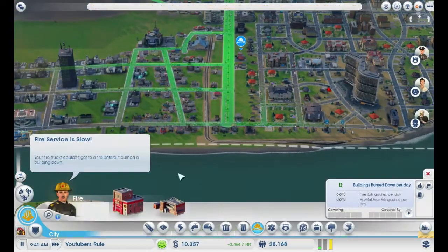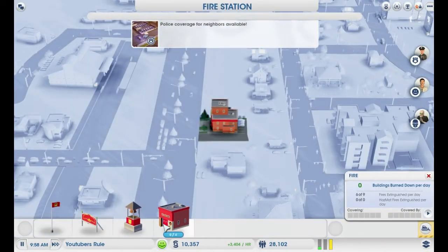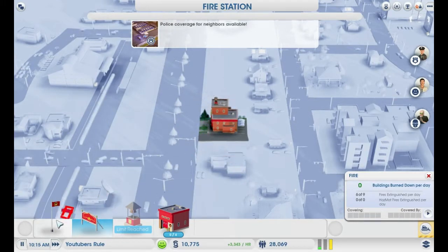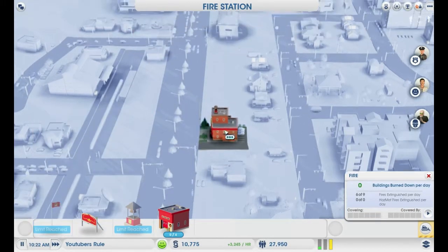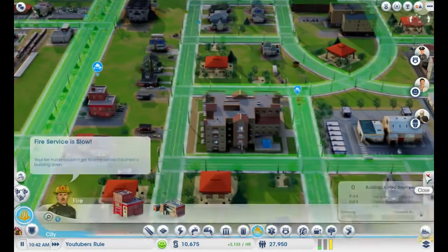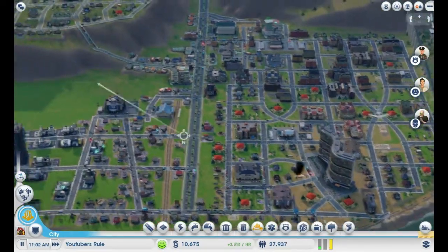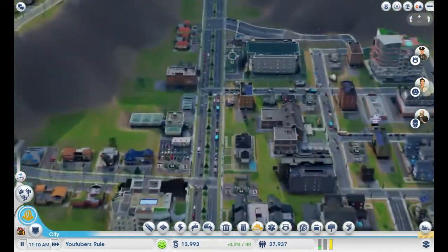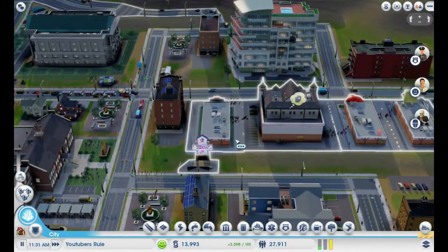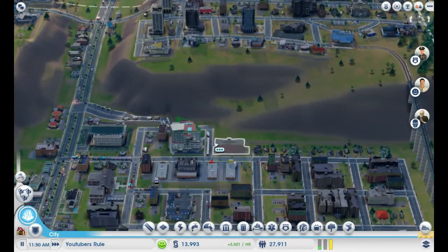You can't be having a problem still. Fine, let's put a fire alarm on — give you a flag. There could be more cars... well, more engines, I should say. Bit of a traffic jam there. That's because of this thing, isn't it?